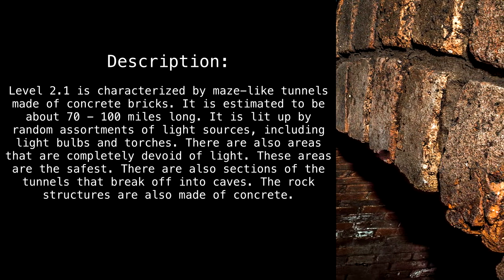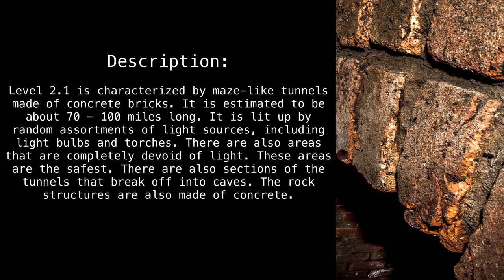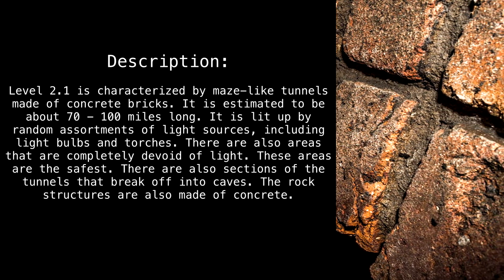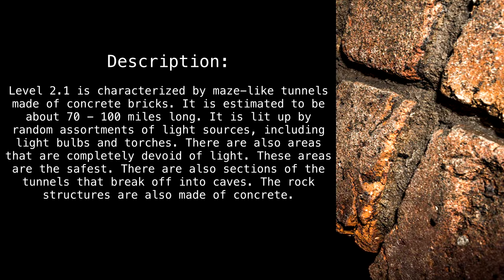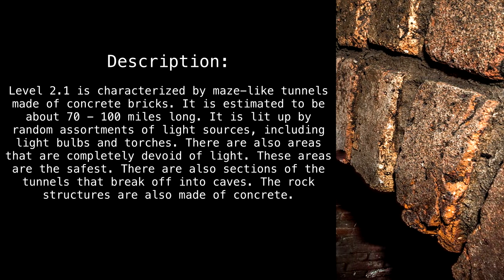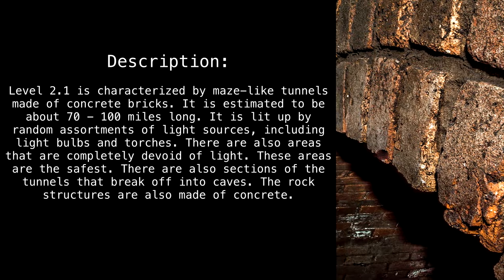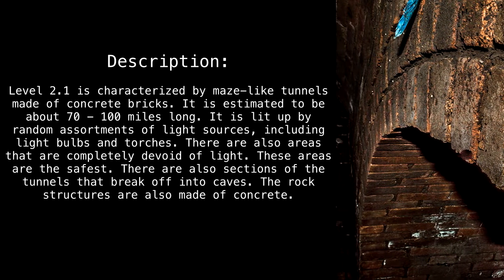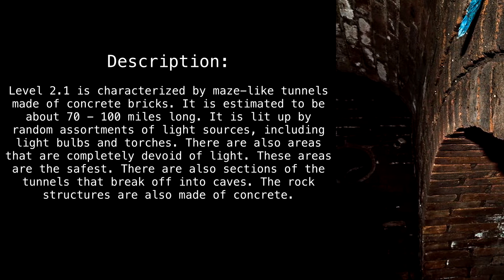Level 2.1 is characterized by maze-like tunnels made of concrete bricks, estimated to be about 700 to 1,000 miles long. It is lit by random assortments of light sources including light bulbs and torches. There are also areas that are completely devoid of light — these areas are the safest.